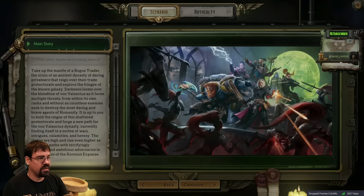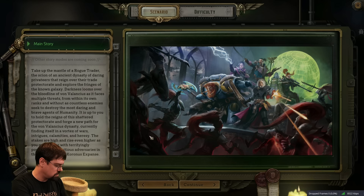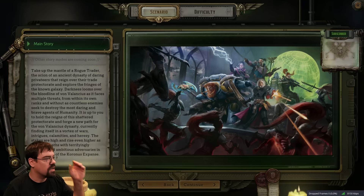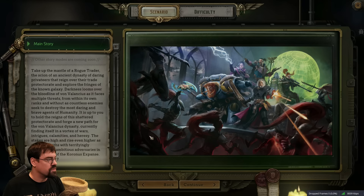Take up the mantle of a rogue trader, the scion of an ancient dynasty of daring privateers that reign over the trade protectorate and explore the fringes of the known galaxy. Darkness looms over the bloodline of Von Valancius as it faces multiple threats from within its own ranks and without, as countless enemies seek to destroy the most daring and brave agents of humanity.